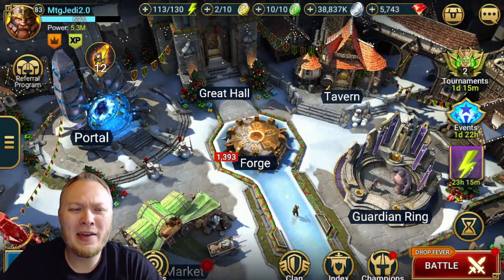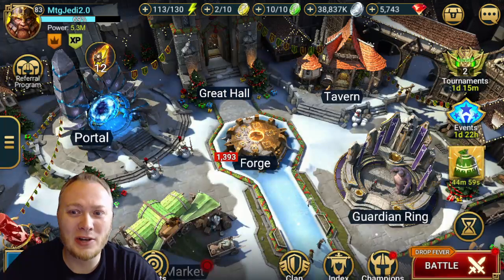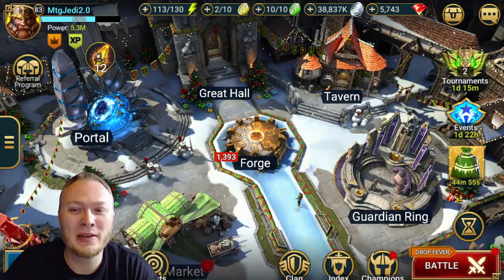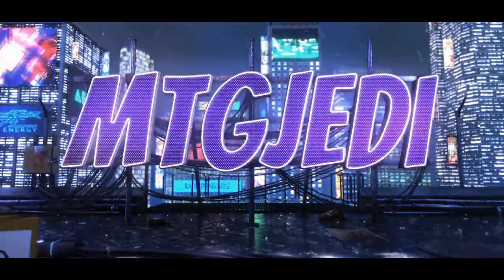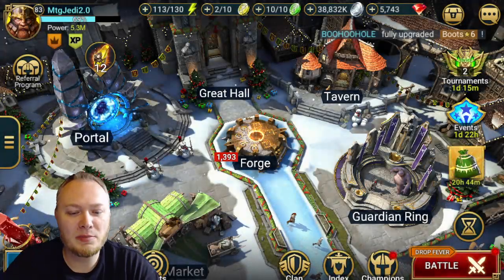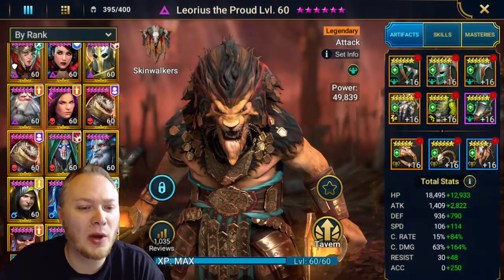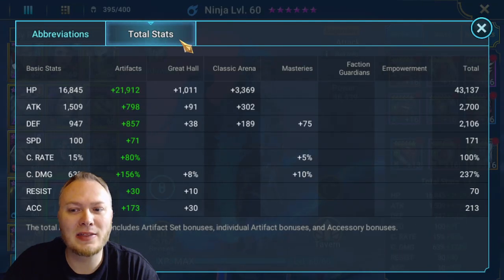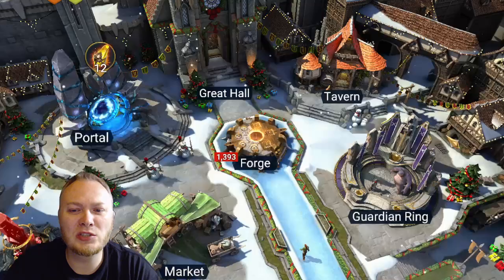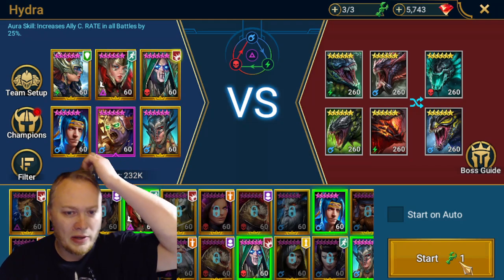In my last video, I geared Ninja in Savage, so let's test it out in the Hydra and see if that is actually as awesome as I think it will be. What's up guys, MTGJedi here. Let's take a look at Ninja in the Hydra. We'll go over his gear real quick first so I don't forget. Here is his Savage gear and his total stats — nothing particularly spectacular here, but I'm just curious to see if we're gonna do crazy damage on Hydra. We're just gonna go into normal here.